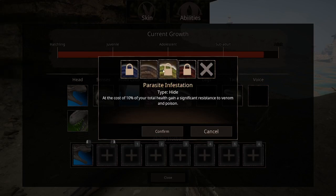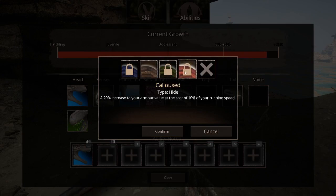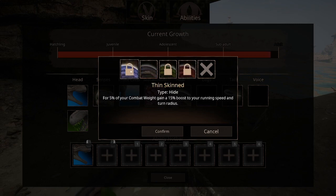'Hide Parasite Infestation': at the cost of 10% of your total health, gain significant resistance to venom and poison - that's cool. 'Callus': a 20% increase to your armor value at the cost of 10% of your running speed - that one's not that good. Then 'Thin Skin': for 5% of your combat weight, gain a 15% boost to your running speed and turn radius.